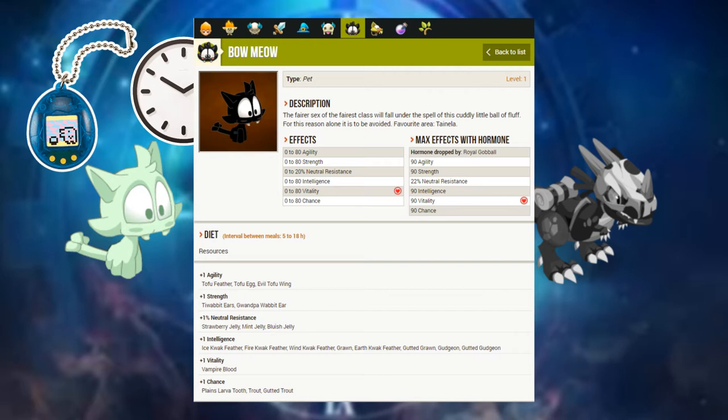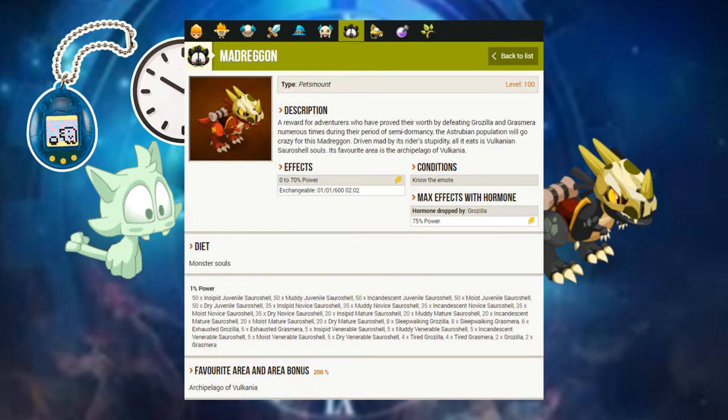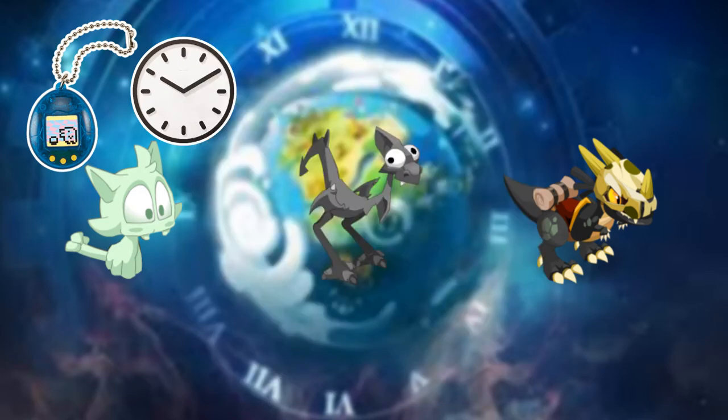There are also pets that gain stats by killing certain monsters — these are known as soul eaters. They're tougher to raise but they don't have a feeding schedule, so they won't lose HP when you don't feed them. And finally, petsmounts are very similar to soul eater pets in how you raise their stats by defeating creatures, but they tend to be more on the visual side — your character will actually ride the petsmount. It's just another way to make your character look cool, but their stats vary depending on the petsmount itself.